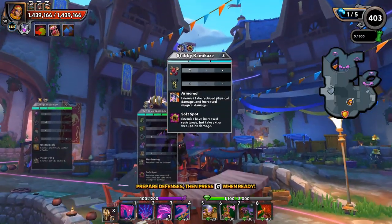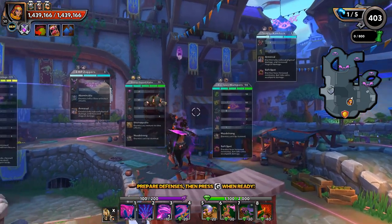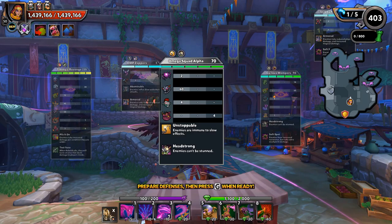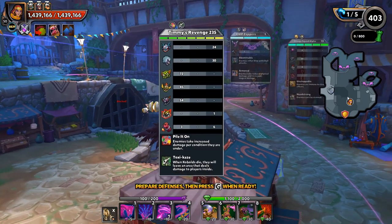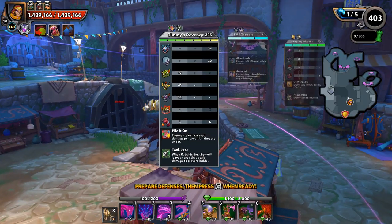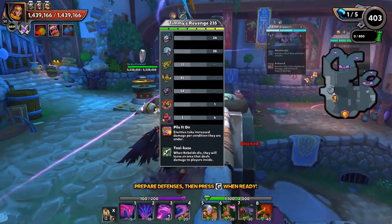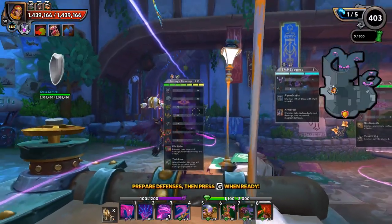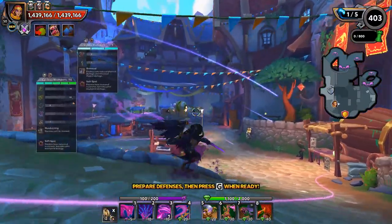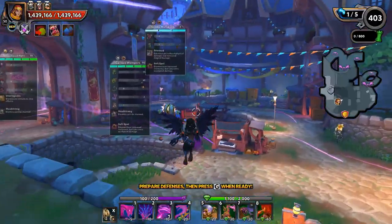I've got a hero damage shadow flame knife mixed Mystic build set up. It's not extremely powerful, however it does have some really strong CC, and by playing active on the Mystic I'm going to be able to give her snakes a little bit more damage. We've got stabby kamikazes with armored, psi level wops with headstrong and cyborgs, omega squad alpha unstoppable and headstrong so they can't be slowed or stunned, EMP zappity zaps armored, and Timmy's Revenge with pilot on. I'm wondering if the mod fiery fangs will actually affect pilot on — that would be something interesting to check out.